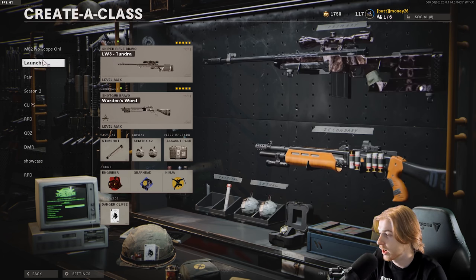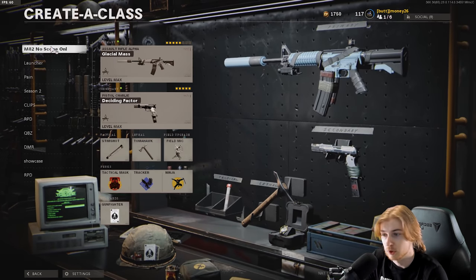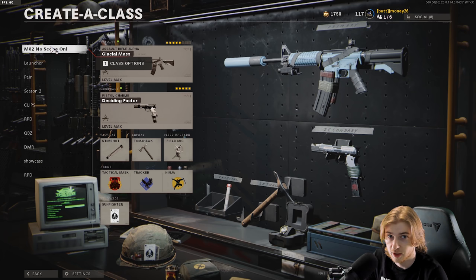I went ahead and for every one of my classes I made sure my primary and secondary are two different weapons, so we're going to be trying to get down my entire list of classes in a game. Once we get through that, we'll be going through classes changing out weapons, probably just using blueprints so there's no time to add attachments. Let's see how it goes.